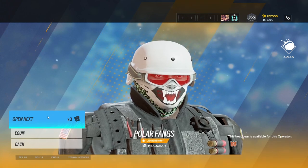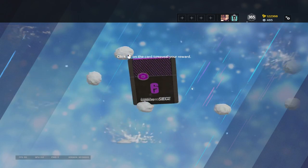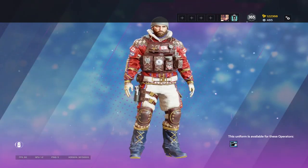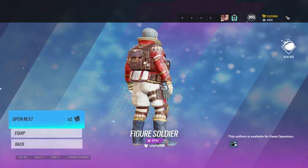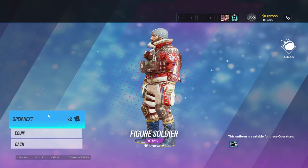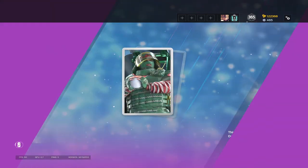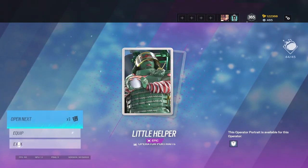Who did I say had the best uniform? I already forget. Rook, I think I said Rook — but Castle is definitely up there with that headgear. Buck's nutcracker headgear too and Monty's player card.